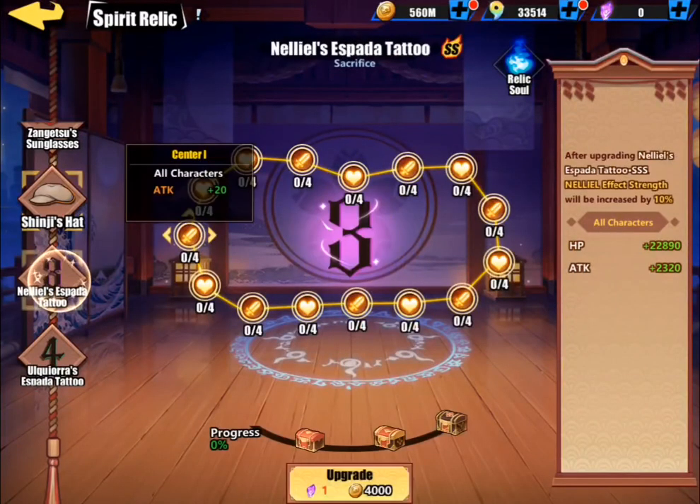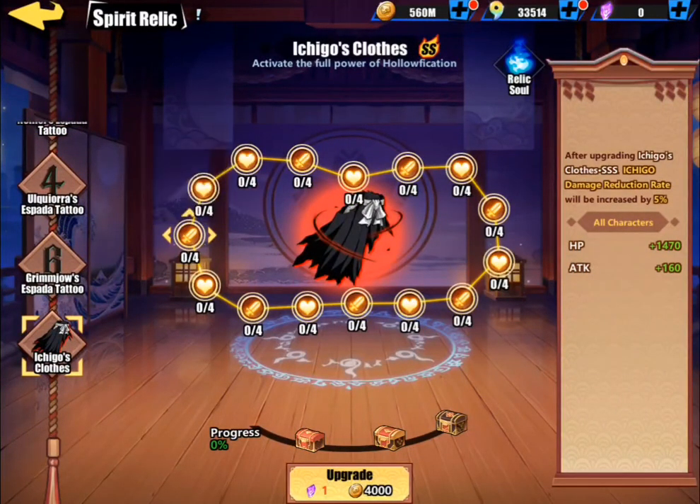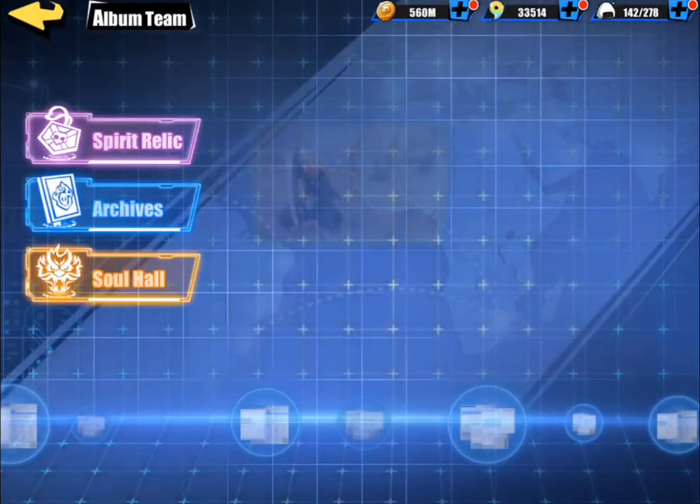Every single one of them has pretty good stats — block chance, crit resist chance, all of them have really good stats. If one person has all of these completed and another person has none completed, the person that has all of them will win 100% of the time. So try and keep those up as much as you can.